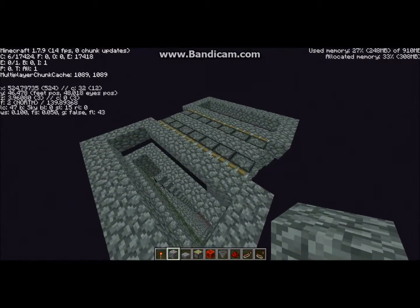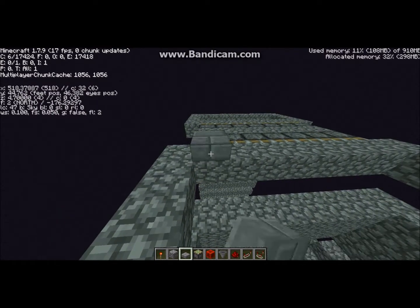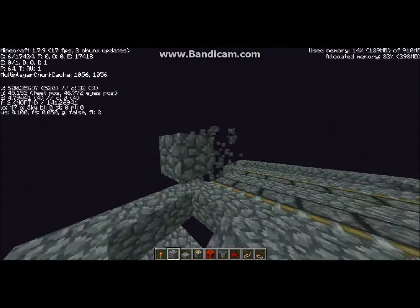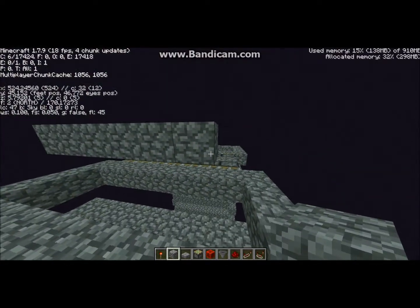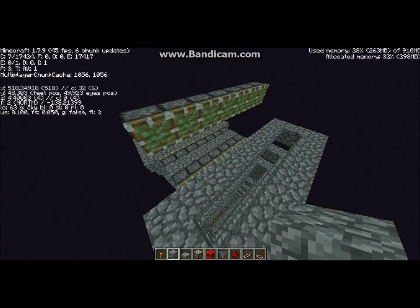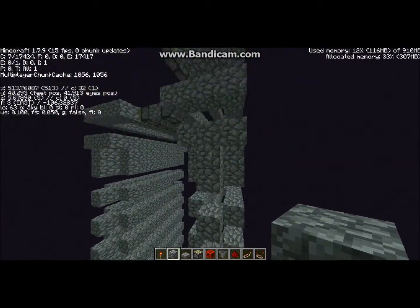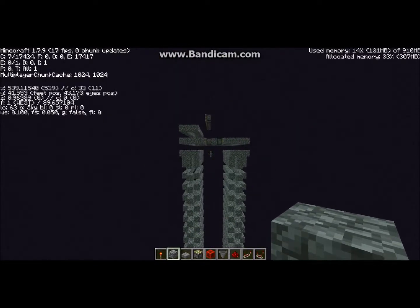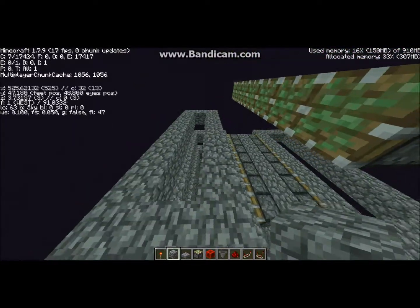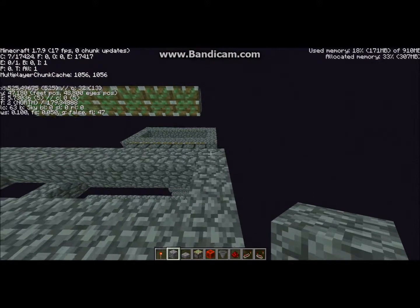Now you want to place a slab here, or any type of block. Build up one block and build the same thing again right above it. Be sure to take careful note of where your things line up. They should line up on the front and back edges. They should line up on these edges, and just this one needs to be one in. The sticky pistons should only be where the hole is, not over these edges.